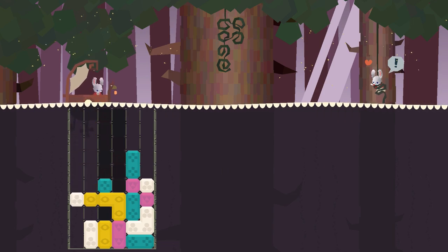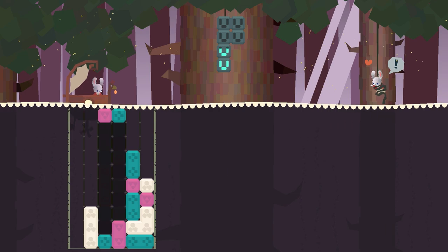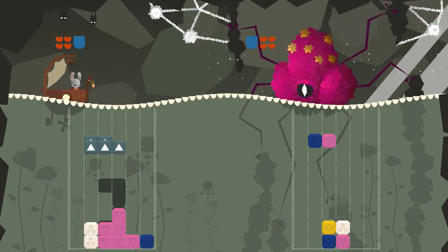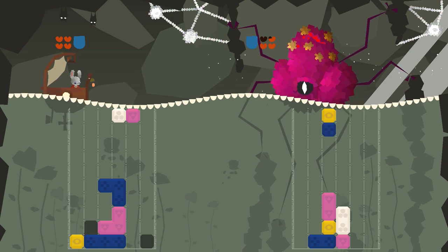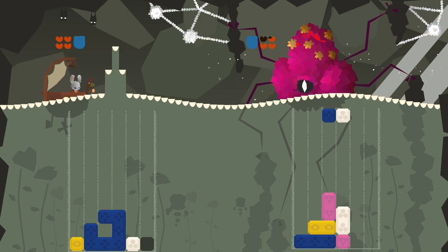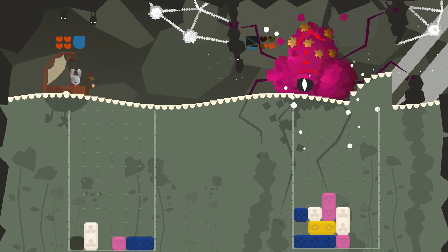You'll soon start to come across other water-goers — some friendly, who you'll need to rescue by forming shapes whilst avoiding making waves, and others hostile, who you'll then need to battle against in order to progress. Each of you is given a shield and a few life points to play with, with the shield blocking a single five-block wave, which is where creating chains comes into effect, as you're able to hit them whilst the shield is recharging.